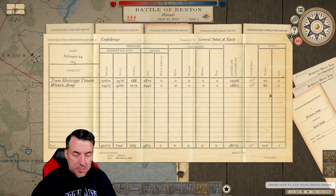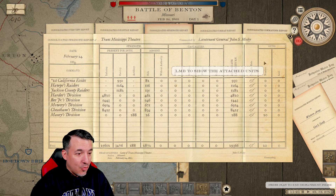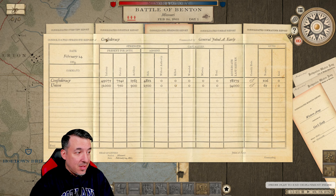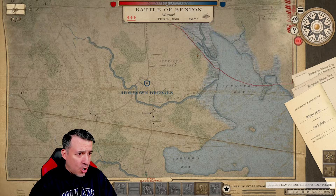We're going to be fighting here at Benton, Missouri. We've got the Trans-Mississippi Theater and the Western Army, both around 29,000 men. I've got to get some more guns in the Trans-Mississippi Theater because the Western Army's got 86 guns, only 20 for the other army. But we are facing an enemy that is not nearly that strong — he's only got about 34,000 men and 65 guns. So we're in a good situation here with armies coming from two different directions to come at Hoedown Bridges.